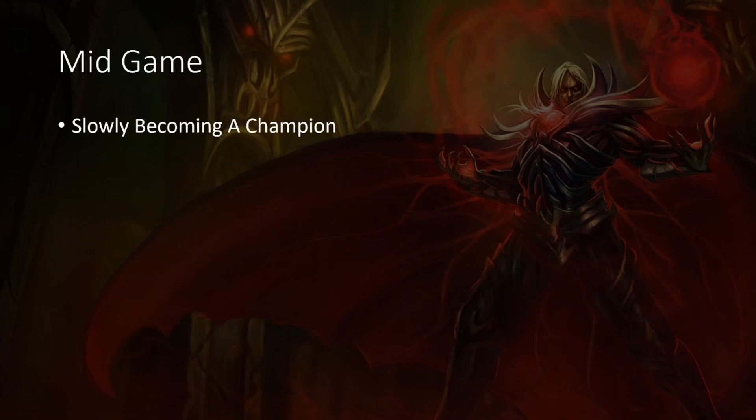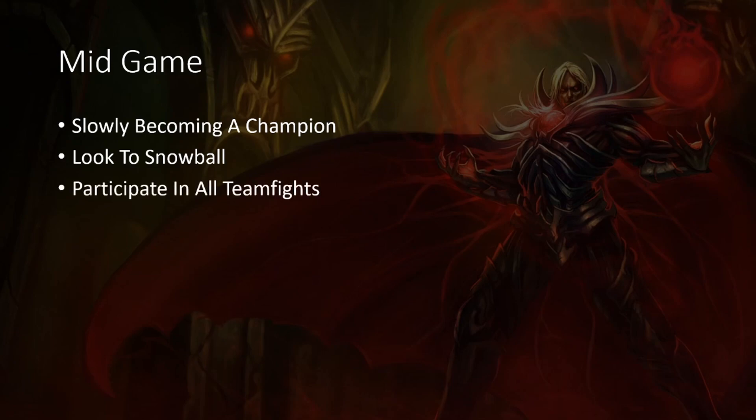Moving on to mid game. This is where you're slowly becoming a champion — in my opinion mid game is towards the 10 to 20-25 minute mark, your 1 to 2 item spike. Vlad becomes a real threat when he gets Rabadon's and Void Staff, so towards the second or third item you're looking to snowball. This is where you want to kill — this is the time to kill them, dive them, flash them. Use whatever to create an advantage. Participate in all team fights. If there is an objective up and your team is fighting, you should be there 100%, because your R can impact the fight significantly and you want to start snowballing.